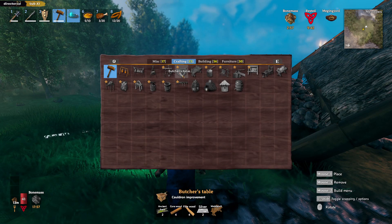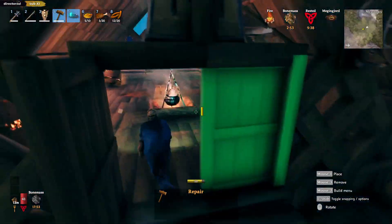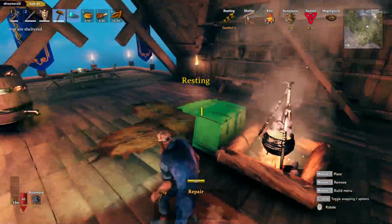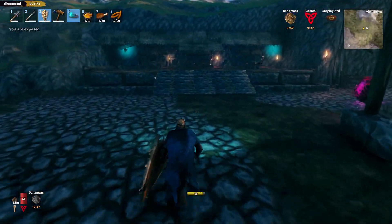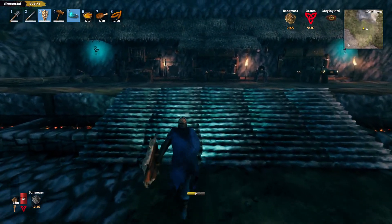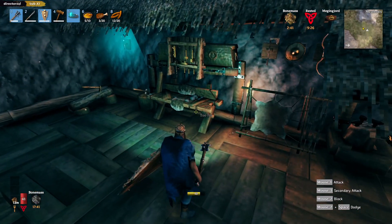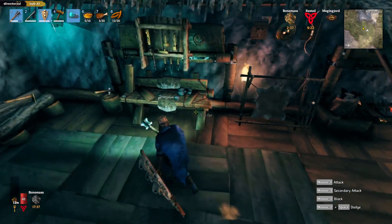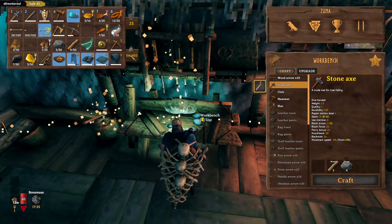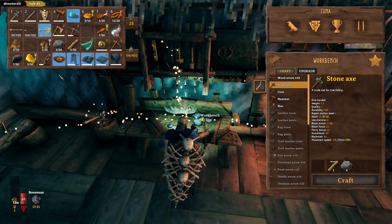Silver - why didn't we get a lot of silver? I guess we're making the Butcher's Table somewhere around here. Crystals are dropped by Stone Golems. Yeah, I don't think I remember killing a Stone Golem. I was messing around with it - I think I jumped on his back and that's about it. I don't think I got any Crystals.